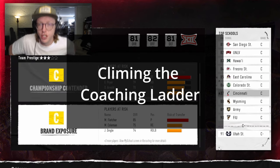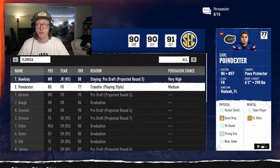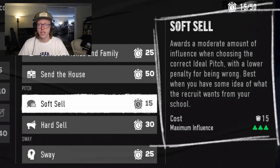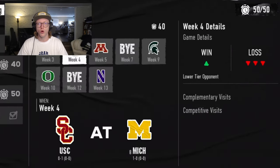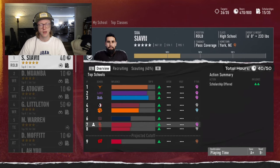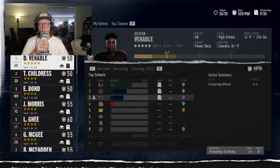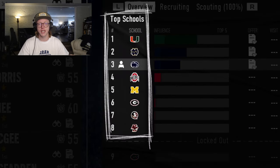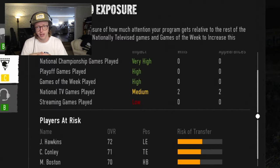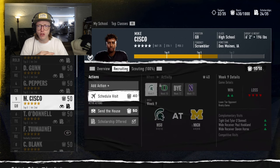Your journey starts when you sign your first coach contract. When creating your dynasty, you'll have the option to select whether you want to be a head coach, offensive coordinator, or defensive coordinator. Coordinators have performance expectations just like head coaches, and all roles will have full control of recruiting and be able to play both sides of the ball during gameplay. Every time you start a new coaching job, you'll be asked to sign a contract with a set length and performance expectations.